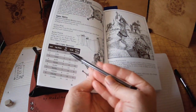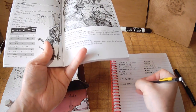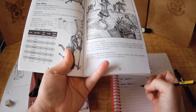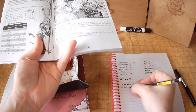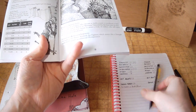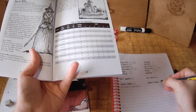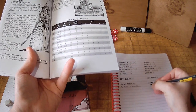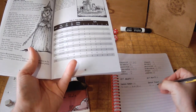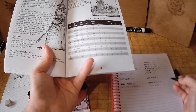The saving throws in Whitebox are nice and simple. A level 1 fighter starts with a 14 and gets a plus 2 bonus on saving throws versus death and poison. A magic user starts at 15 for their saving throw and gets a plus 2 bonus on saving throws versus spells, which includes wands and staves used to cast spells.